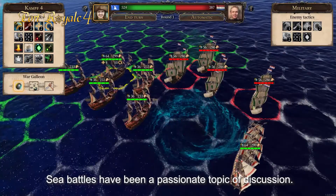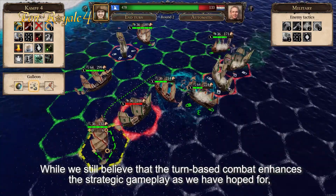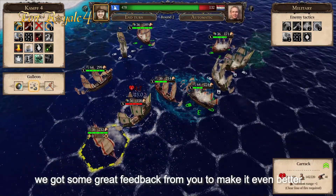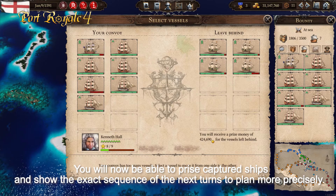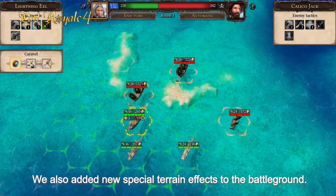Sea Battles have been a passionate topic of discussion. While we still believe that the turn-based combat enhances the strategic gameplay as we had hoped, we got some great feedback from you to make it even better. You will now be able to price capture ships and show the sequence over the next turns to plan more precisely. We also added new special terrain effects to the battleground.